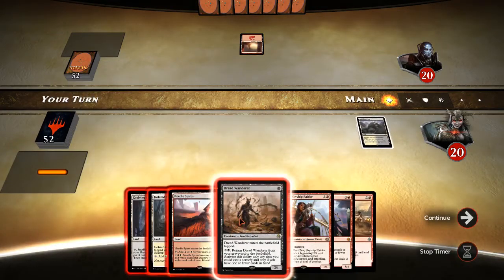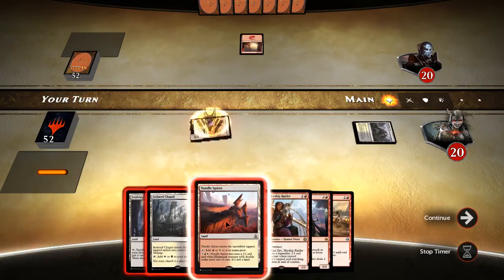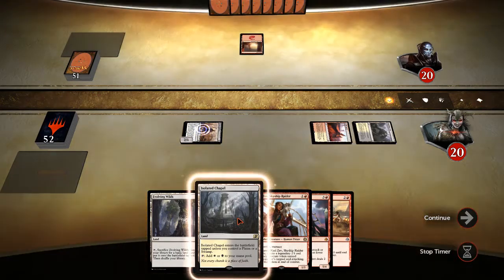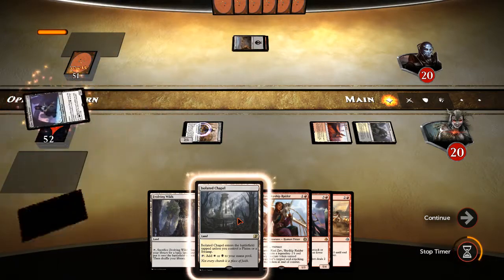Okay, Dreadwanderer... Needle Spires... And I guess we pass. He's got red — does he have some sort of red removal? Okay, it's red-black. He's got a Glint Sleeve Siphoner.